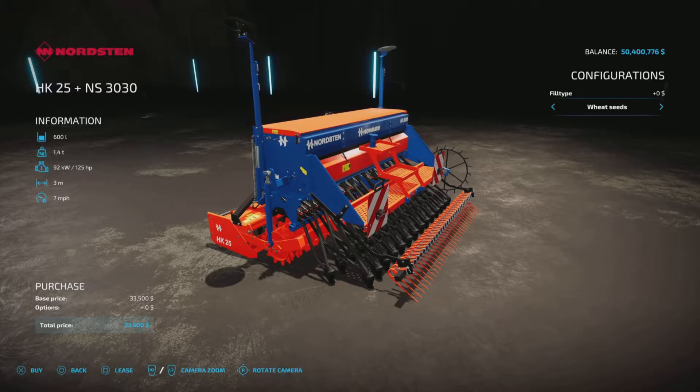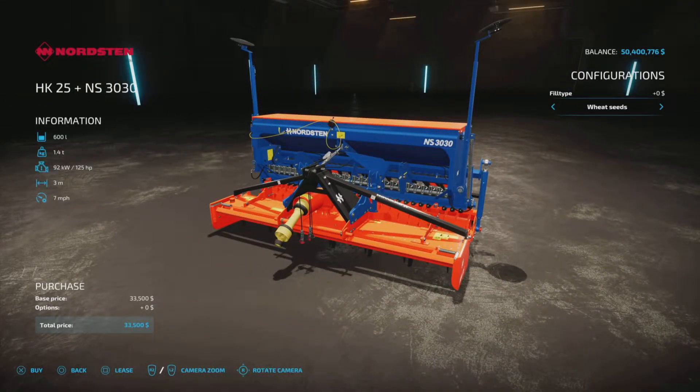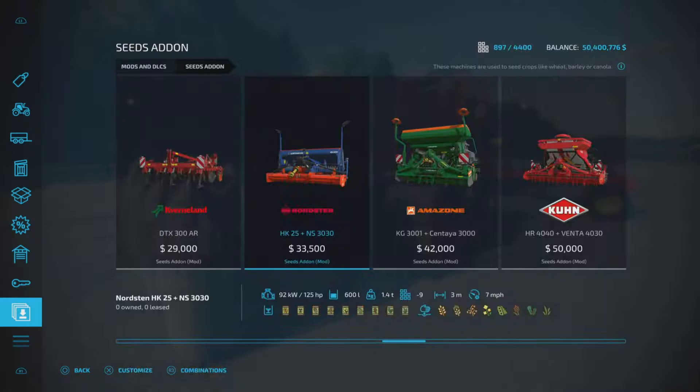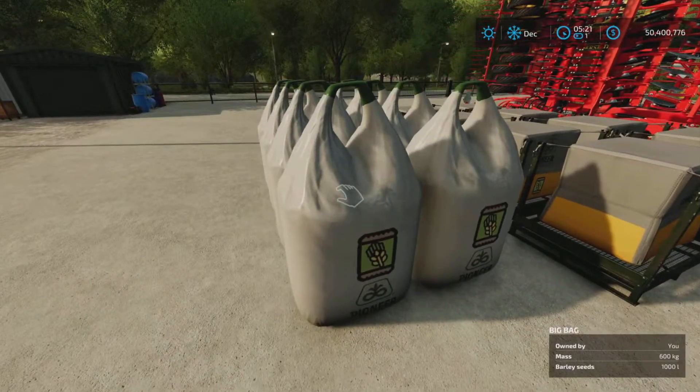That fill type is where you're going to choose what kind of seeds go in here. If we choose: wheat, barley, oats, canola, soybean, sorghum, oilseed radish, grass — and back to wheat. So this one being a seeder will do those. But in order to plant barley, you must choose barley and then fill it with barley seeds.